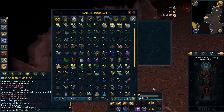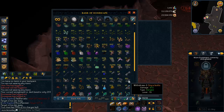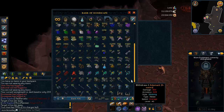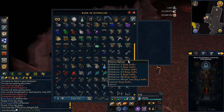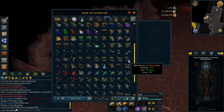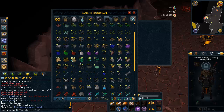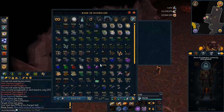I actually did get one kind of decent drop — I got Onyx Bolts. 150 Onyx Bolts, that's the first time I've ever gotten Onyx Bolts from Slayer. It's weird because I talked to a friend and he's gotten this drop like five times and he's only 85 Slayer. I kind of get scammed with the rare drop table — all I ever get from it are raw swordfish and ulogs.